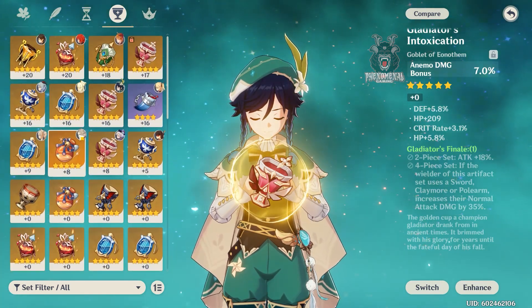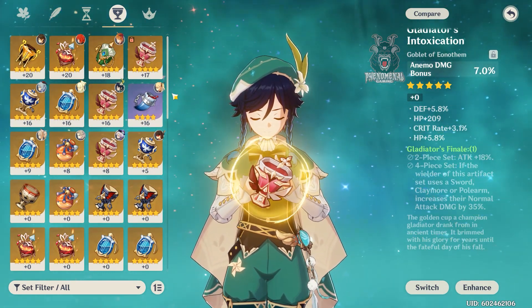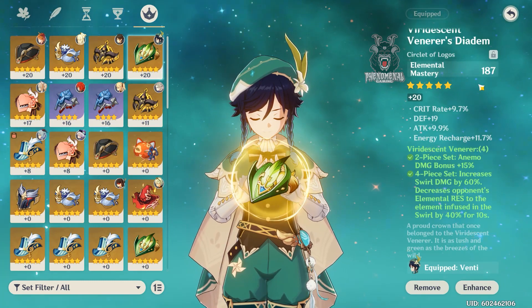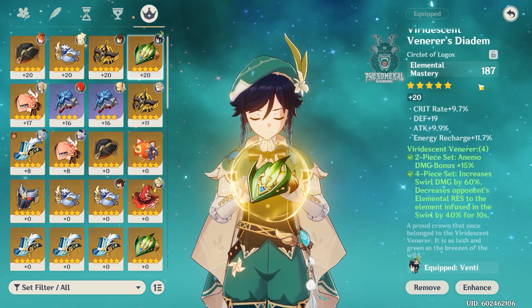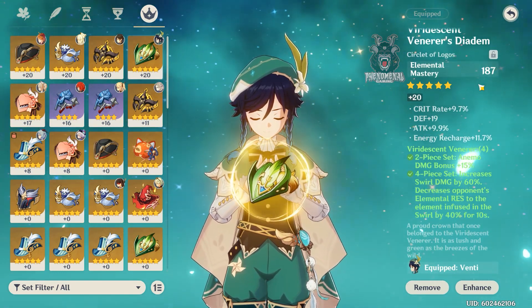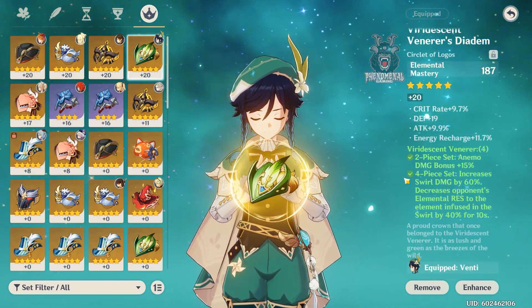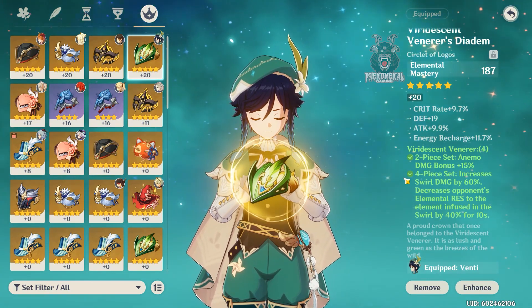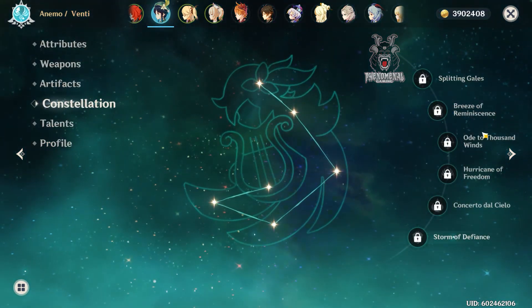He still does a decent amount of damage, and when reviewing him I'll switch to gameplay of him killing enemies so you can see what he can do. For the hat, I have elemental mastery, because when enemies are in the swirl it procs more swirl damage and boosts the damage of the infused element. Combined with the lowered elemental resistance, you're doing a lot more damage overall — that's the artifact setup I'm running.